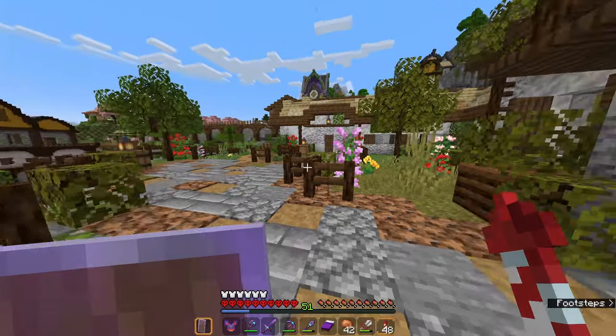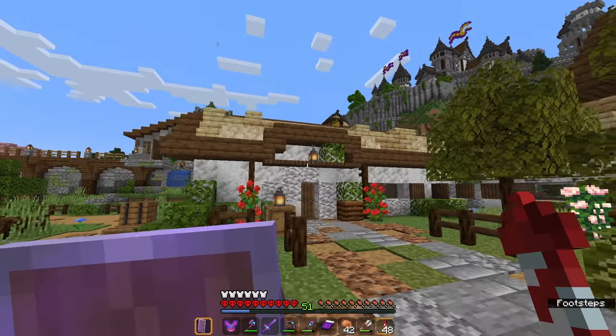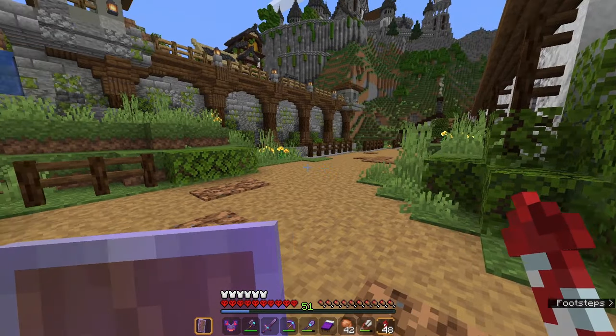Even our farmhouse over here looks pretty normal. There are a few things here and there that are different, like the barrels — there's a bit of a texture change on those — but overall everything is looking pretty normal.